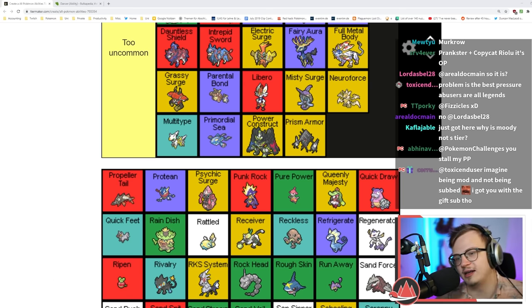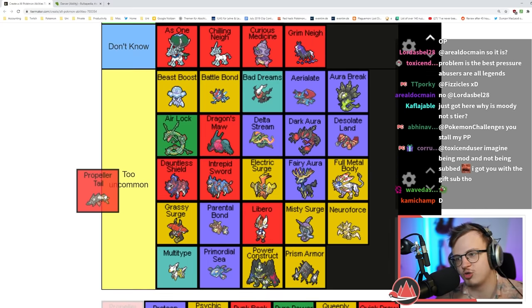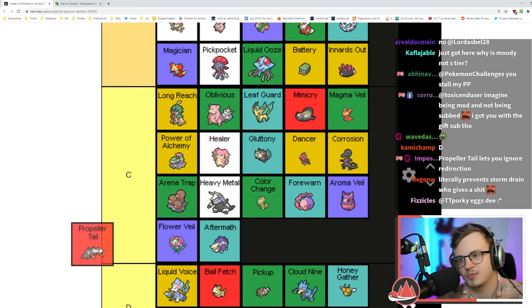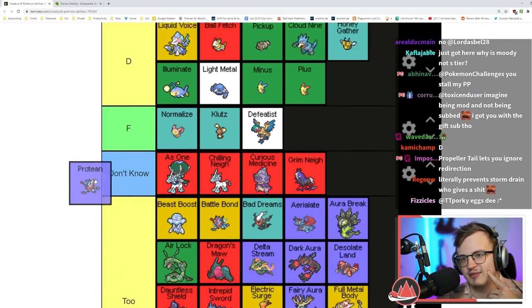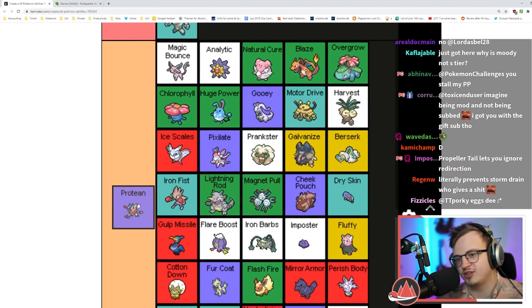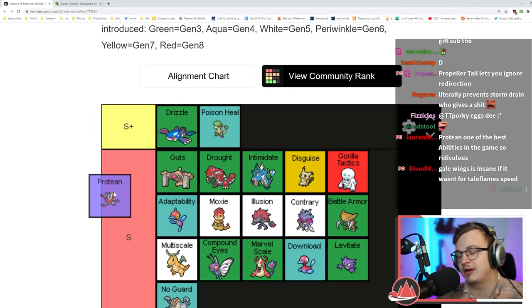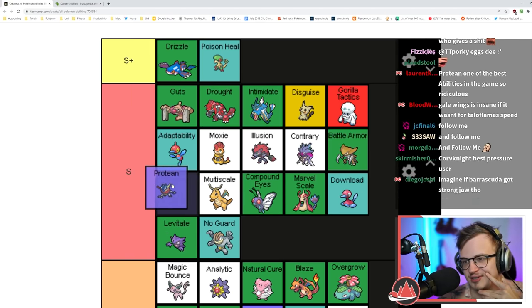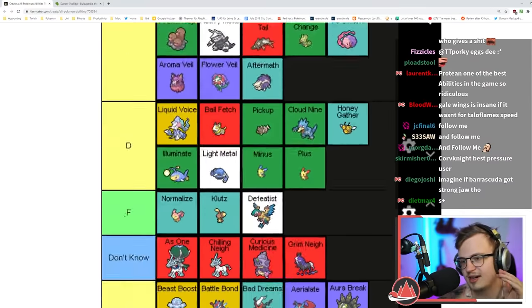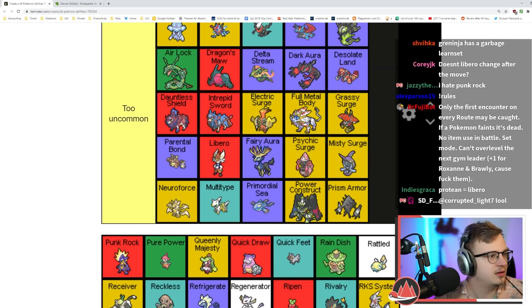Propeller Tail ignores target redirection, so it allows Barraskewda to ignore Storm Drain in a double battle. Protean is obviously really good — it changes your type into the move you're using, so you have STAB on every move and very versatile typing. That's a very good ability. It's not S plus.